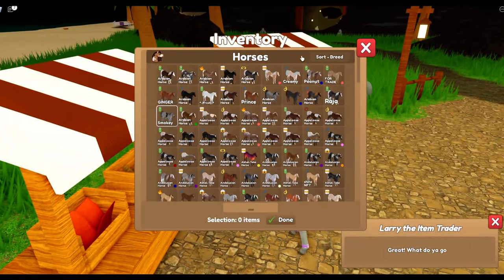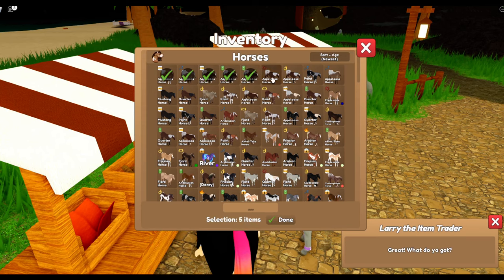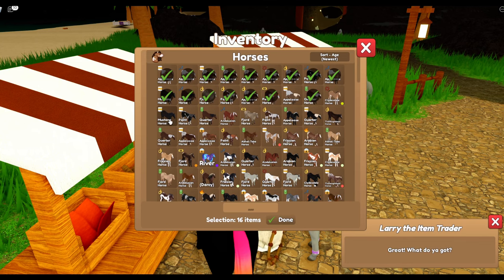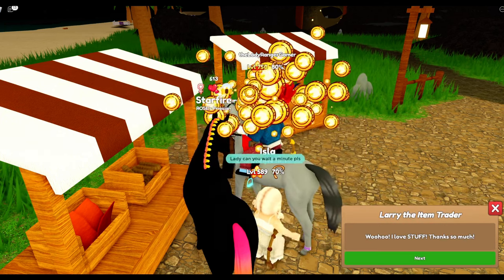We're just killing time because it's so painful. Let's sell the latest horses without selling too many Appaloosas. I'm going to sell the foal, sorry guys. Do I need the quarter horses? Do I keep the paint for our next breeding? I'm going with the paint - I don't need this quarter horse. Wow, look how cool that horse is.